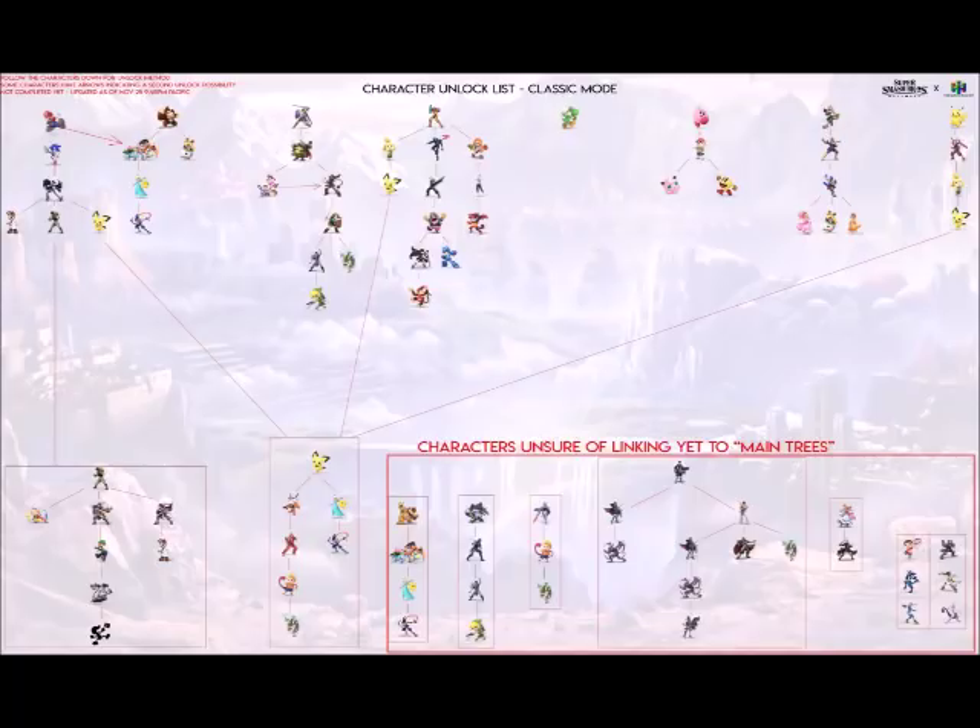The three ways to unlock characters are versus mode, World of Light, and Classic Mode. In Brawl, playing Subspace Emissary would get you almost every character unlocked by the time you finished. If you don't want to play World of Light, just play Classic Mode. If you're against Classic Mode too, then you're forced to play versus mode — at that point, just do that.